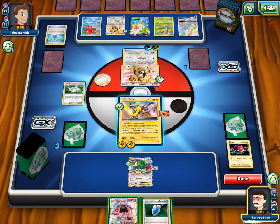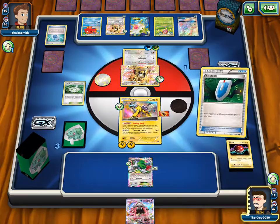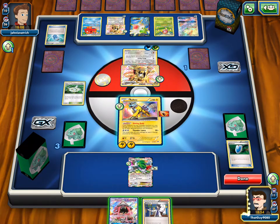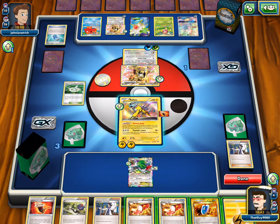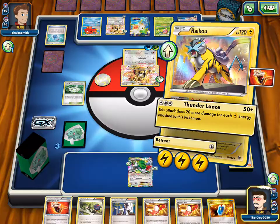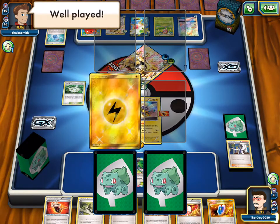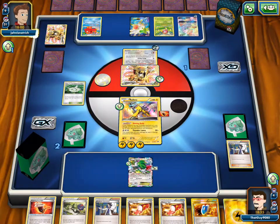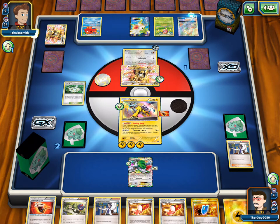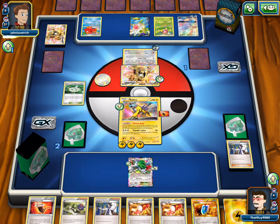VS Seeker for Sycamore, and then Sycamore away with Lele. So we'll get the knockout on this Raticate, but he has another one ready to go. We were that close — we actually could have pulled that out. No, we're gonna have two prizes left because we're gonna kill this Raticate — as long as we have an energy in our deck still. And it's super annoying because his attack is putting damage counters on, not actually doing actual damage. Because still, the Aether Paradise doesn't help and Shining Body doesn't help. That's tough — and he's powering up a Lele. We tried. Yeah, we did good.